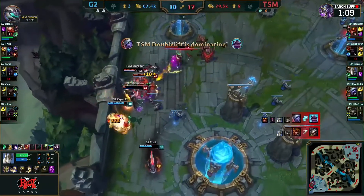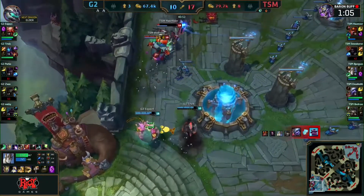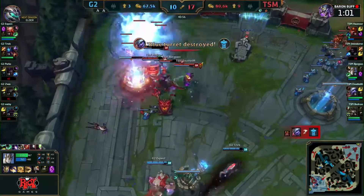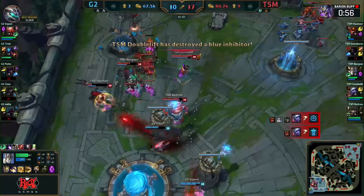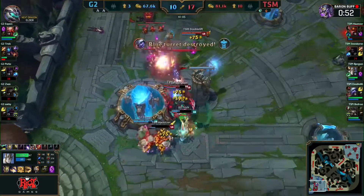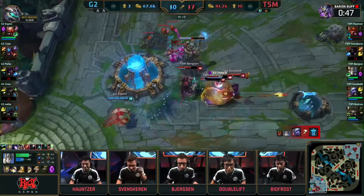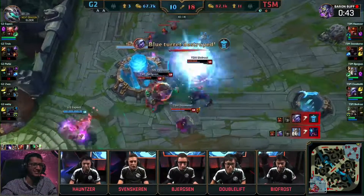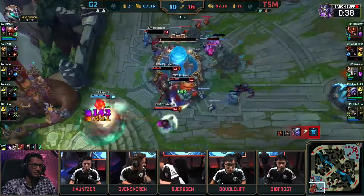The North American LCS are taking down EU. X-Pect and Trick are running for their lives. G2, this game is over. 41 minutes in, they get the initiation once again on Sven. We talked a lot about what they should do — well, they did it. They pulled off the initiation, and that's why they're winning. That's going to be the game. The Nexus turrets are falling. Doublelift hops forward — unkilled, untouched, and unthreatened. Team SoloMid strike first in Rift Rivals 2017.